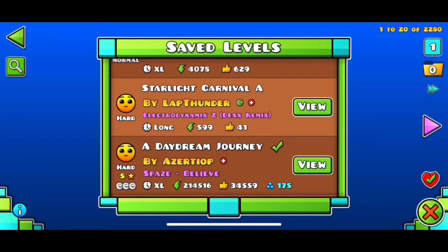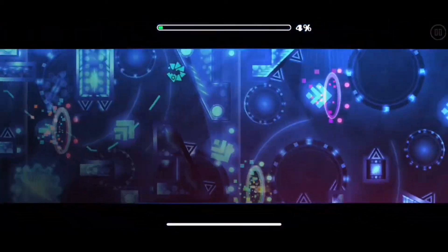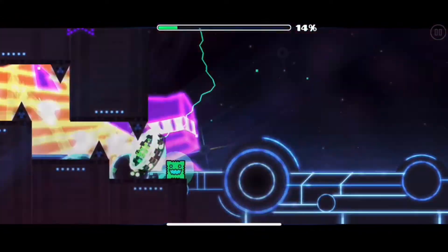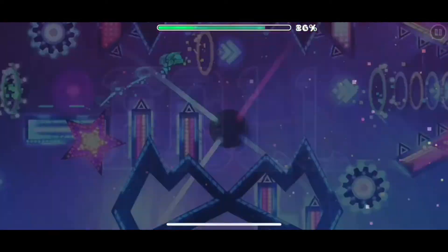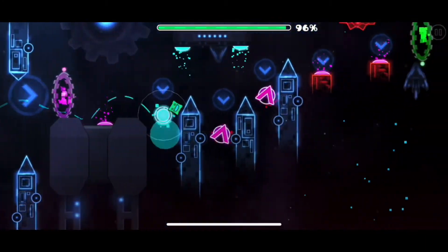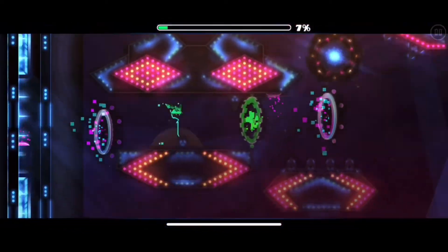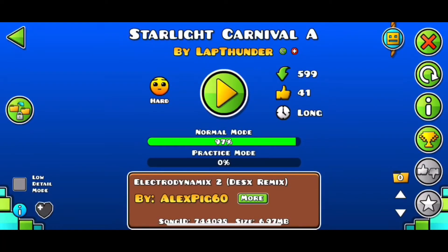The next level is Starlight Carnival. This one's quite a hard level, so I decided to look up an auto version — I figure it's easier this way. It's quite a remarkable level. In the interest of time I'm gonna skip ahead, but I'll leave the ID in the description. Oh my gosh, that part's auto in the actual level! Well, I think I can say conclusively that that didn't lag at all. Another point.